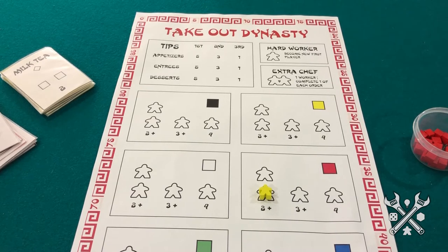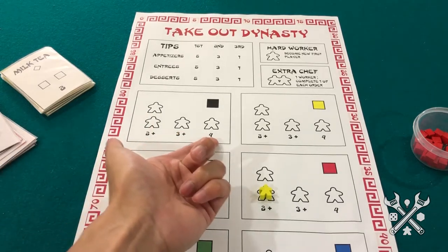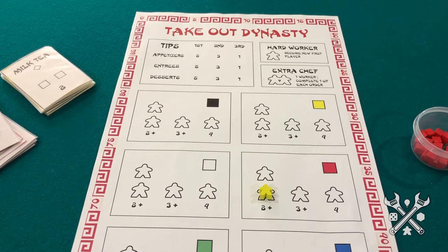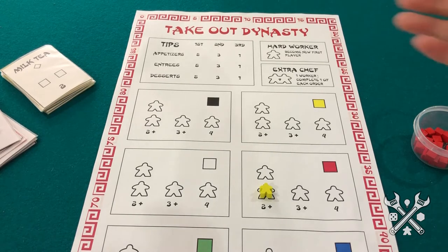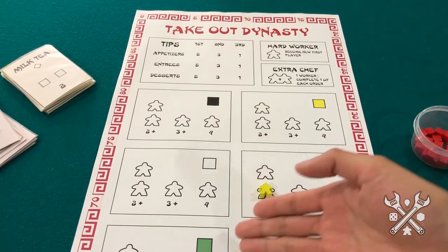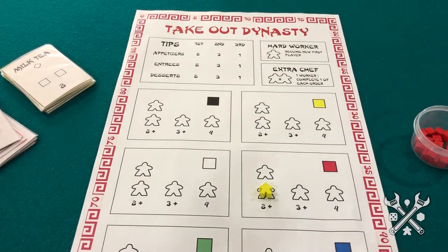As you can see as well, based on the number of players, a number of spots will be open, and so that's going to increase perhaps the drama and the player interaction, as discussed earlier, having players really consider the weight of their decisions. Thematically, each resource cube or color is going to be a different ingredient — so we have maybe some kind of sugar, dessert, meat, fish, vegetable, rice, and some other miscellaneous ingredient type.